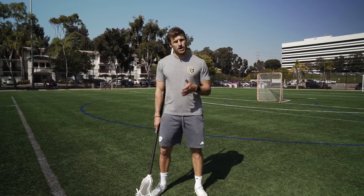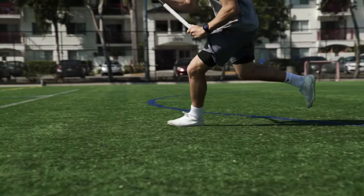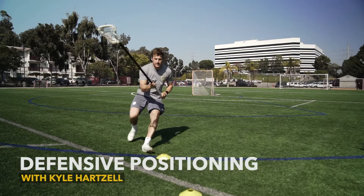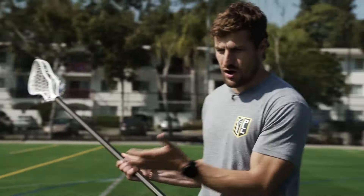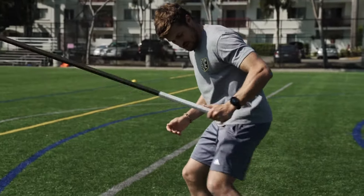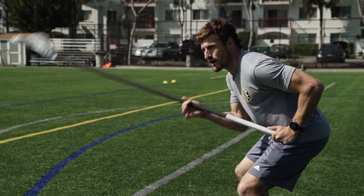What's up guys? In this tutorial today we'll be talking about proper positioning as a defenseman. A couple things we want to focus on is always approaching our attackman, our midfielder, with our stick out in front of us. My backhand is always going to be in my hip pocket when I approach. My top hand is going to be about midway up.